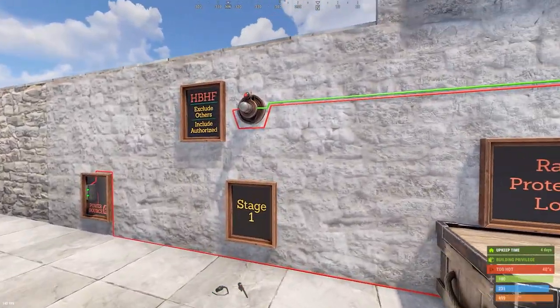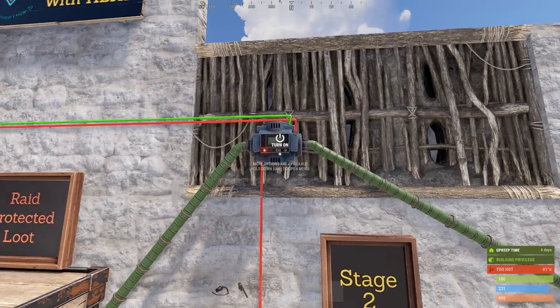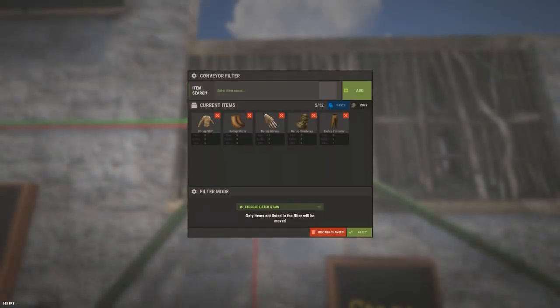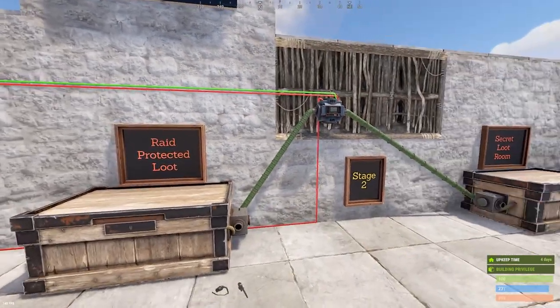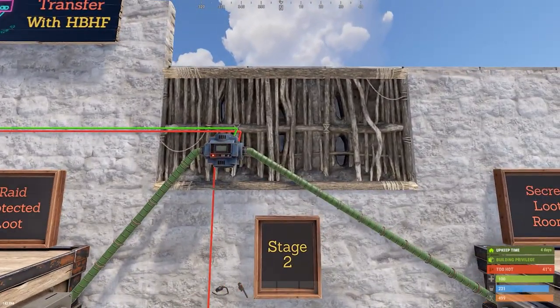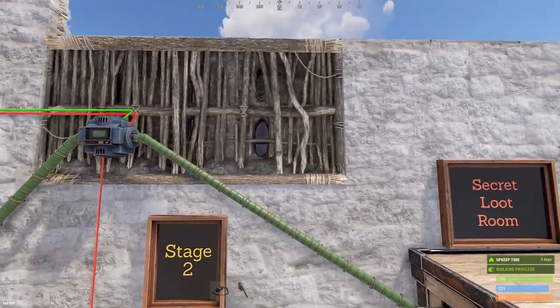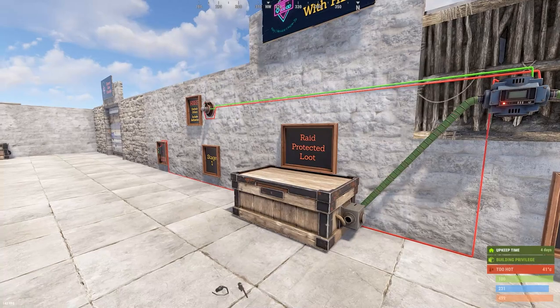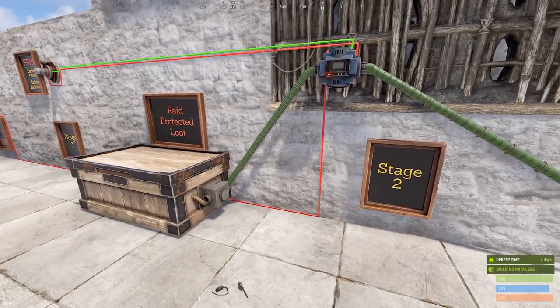As far as electrical components, that's literally it — just the HBHF sensor and the industrial conveyor. I've set it up the exact same way with decoy items set to 'exclude listed items,' so it transfers everything except the filtered decoys. We have a generic loot box full of stuff to transfer should somebody enter the base. Because of the way the HBHF sensor works, we don't have to use a blocker or any extra switches — it just passes right through.